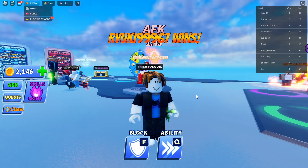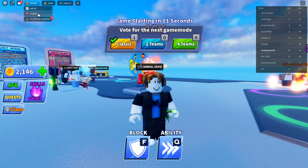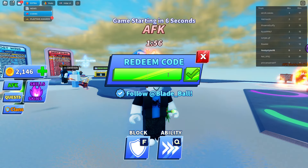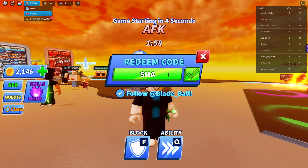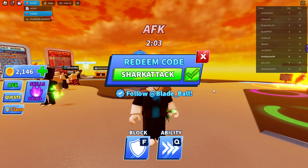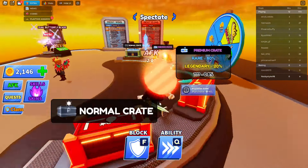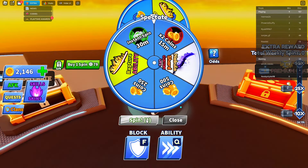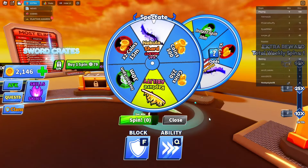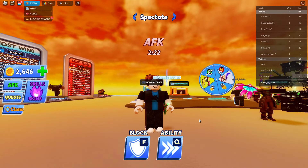The next code is 'SHARKATTACK' — this gives you a free spin. Everything is capital: S, H, A, R, K, A, T, T, A, C, K. Redeem that and you get a free spin. I went over to the spinner and spun it — so close — but that's what the free spin looks like.